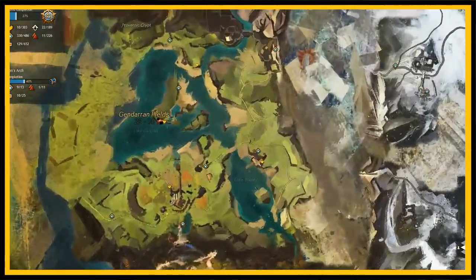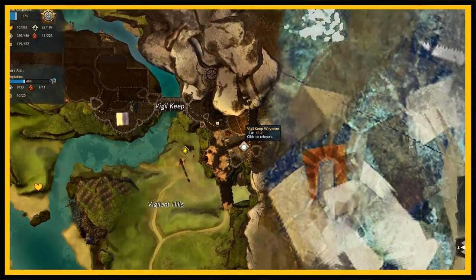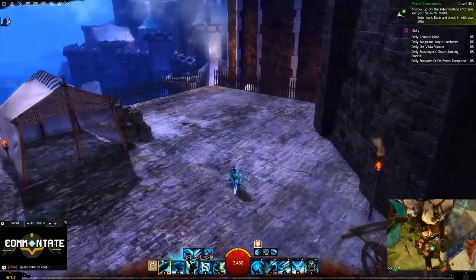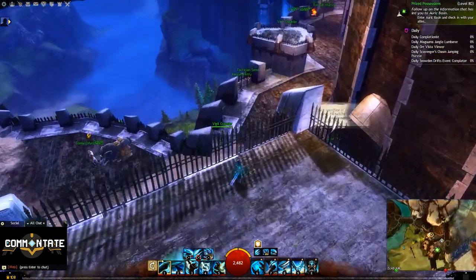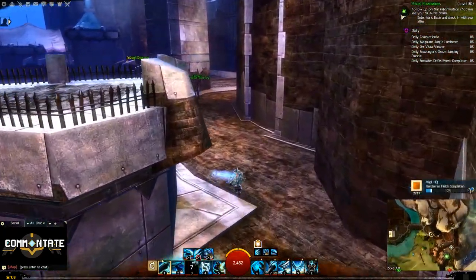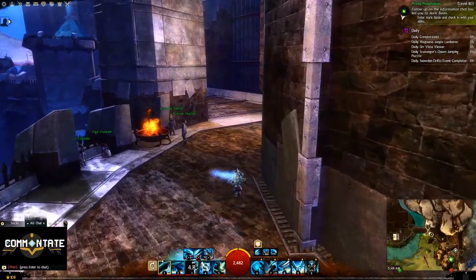After that we'll head over to the Vigil Keep Waypoint. You're going to want to head northwest, jumping over this fence and following the perimeter of the keep until you see a stack of boxes and barrels with the goggles right on top of them.